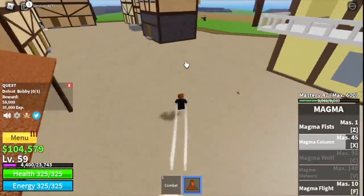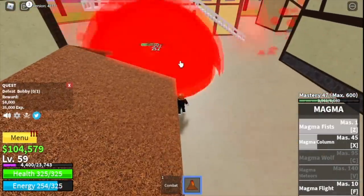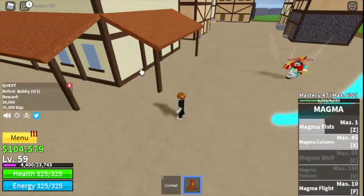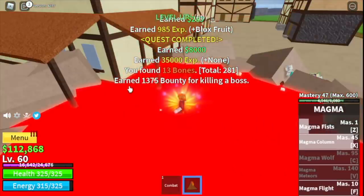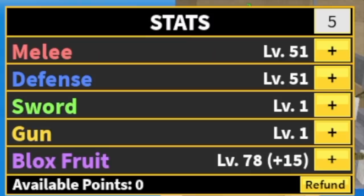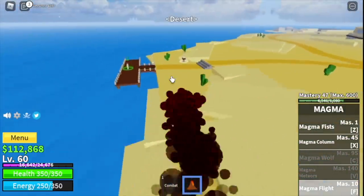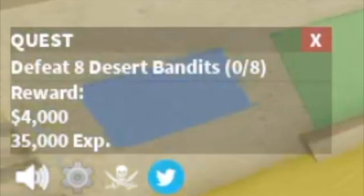To defeat Bobby, dodge his sword slash — once you dodge that, everything will be fine. Stick to the plan: hit and run. Stat check: 51 melee, 51 defense, 78 blocks fruit. Now we're ready to move on to our next island at level 60 — the desert.